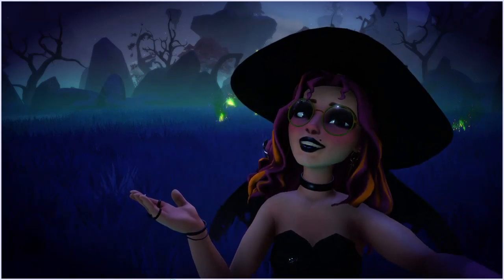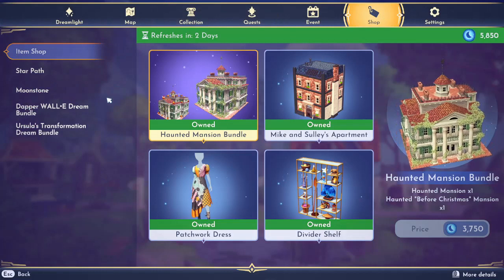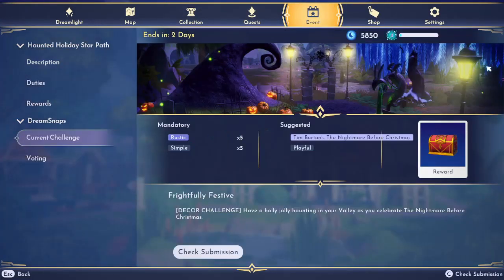This one is bringing all things Spookyween and Nightmare Before Christmas. So let's dive into the requisites for this week. For this week, it is called the Frightfully Festive. At the time of recording this, it ends in two days — it refreshes every Wednesday. It is Frightfully Festive, and they are mandating five rustic items and five simple items with the suggested theme of Tim Burton's Nightmare Before Christmas and Playful.